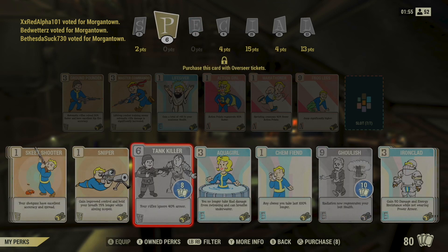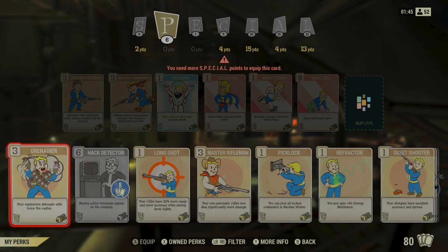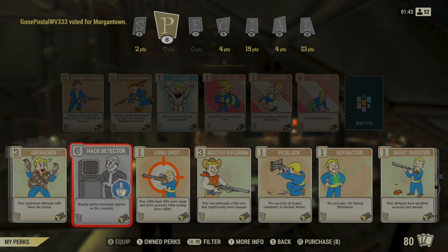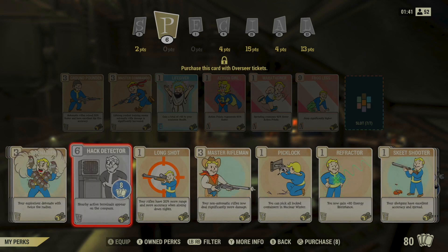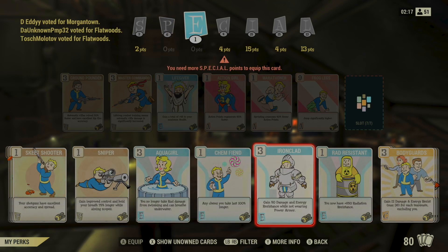Some cards seem to be more rare than others, like Frog Legs which lets you jump higher, or Bloody Mess which gives you a flat damage boost to every weapon type. You'll need to save up a lot of Overseer Tickets to get those — up to 10 tickets each — which can take a while, but at least there's a path to getting what you want.